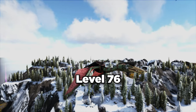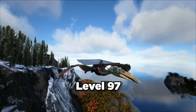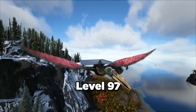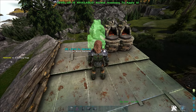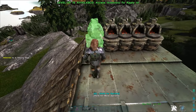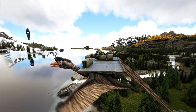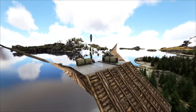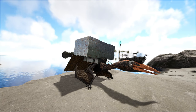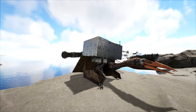Its regular saddle unlocks at level 76, but the platform saddle unlocks at level 97, which is where most of the utility of a Quetzal comes in. With the platform saddle you can do all sorts of cool stuff. You can make a mobile refining station complete with forges, a smithy, and anything else you might want. Or you could turn it into a mobile hatchery with AC units and a generator, or maybe make it a whole base and live inside it. The only limit is your creativity.